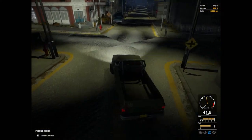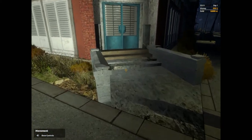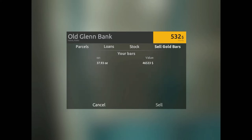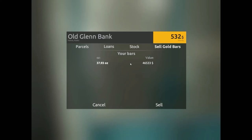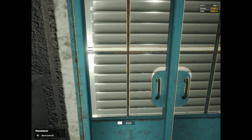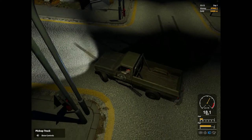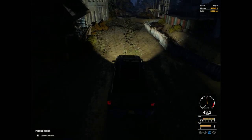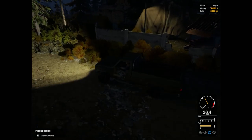We'll head down to the bank here and just spin around - perhaps put the handbrake on, that always helps. Who knew the bank's open in the middle of the night as well? So I do get a little bit more money for 39 ounces of gold - sell. $47,000. That's better than a poke in the eye. So we're going to head back up quickly to the machine yard and have a look at how I'm going to spend my money.